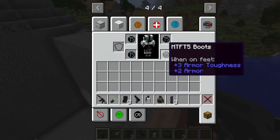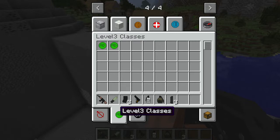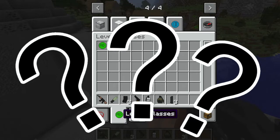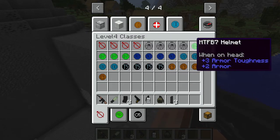First up, we have the armor. As you can see, I'm wearing MTF5 armor. This comes from the SCP armor mod. Apparently the O5 level is completely empty — no surprises there considering no one knows about O5 — and also for some reason they have level 2, level 4, and then level 3. I honestly don't know why. You have all types of armors that you can use.